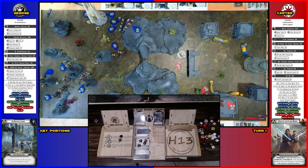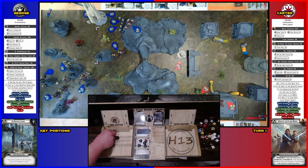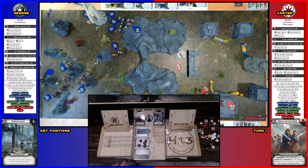Spend the surge on them. I have the bus and the scout troopers. We'll spend the surge to make this a hit, then spend the aim to make it a hit. One goes to cover, and we'll spend the other surge to make it lethal. Five, pierce one. I save two, one gets pierced, so I take four. One speeder bike dies and one has a damage on it.